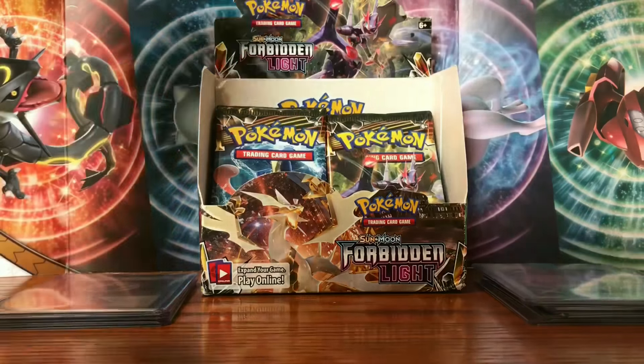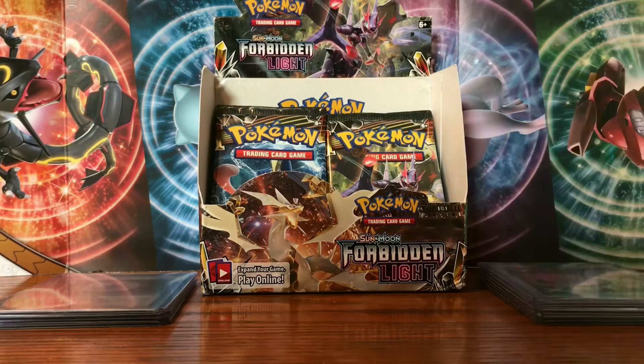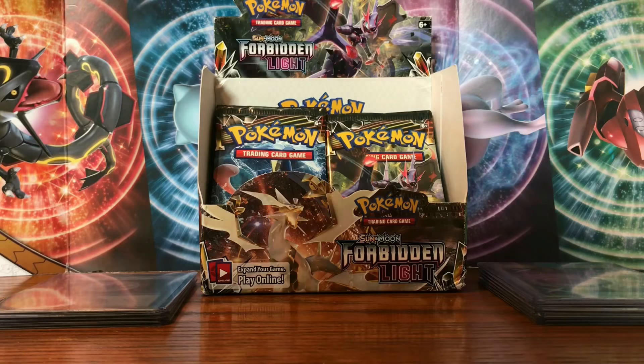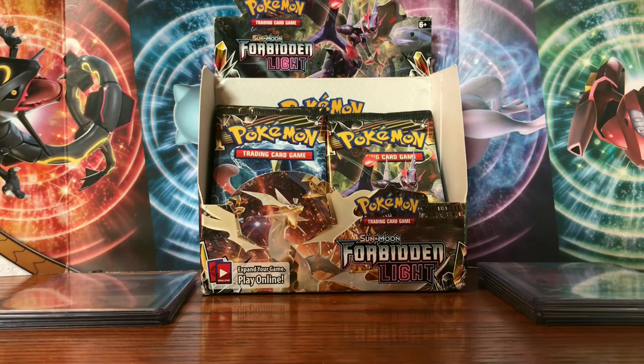We've had two Prism Stars and six ultra rares pulled so far. If we pull one more it'd be pretty amazing — seven ultra rares in a box. Scoring works as follows: one point for a hollow rare, two for a Prism Star, three for a regular ultra rare GX, four for a full art, five for a hyper or secret rare. Bonus points: one for B-String or Malamar, two for any Ultra Necrozma, and two for the secret B-String or secret Mysterious Treasure.